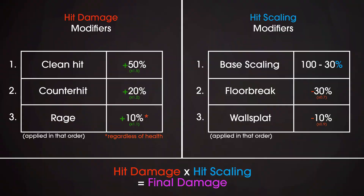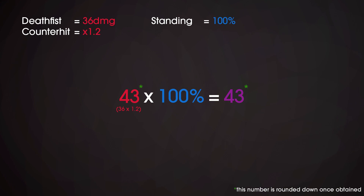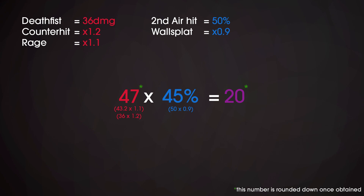Damage modifiers can be pretty confusing when they stack together, so let's clarify them using an example. A dead fist does 36 damage. If it's a counter hit, it gets a 20% damage bonus. If that counter hit happens on an airborne opponent, the base scaling changes to 70%. If rage is added on top of that, that's a 10% bonus after counter hit. If the opponent has been wall splat before and one hit has already been done beyond the launcher, that's a 10% scaling reduction and a 50% base scaling. Finally, adding clean hit and floor break respectively adds 50% hit damage and reduces the scaling by 30%, and adding more hits gives the final result.